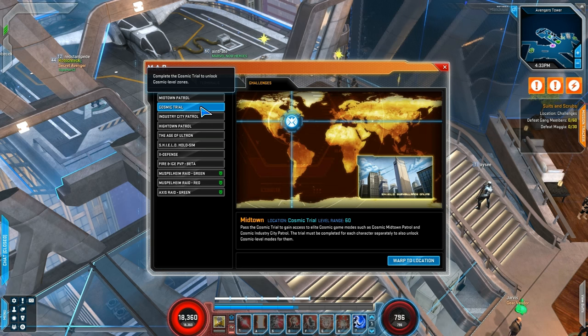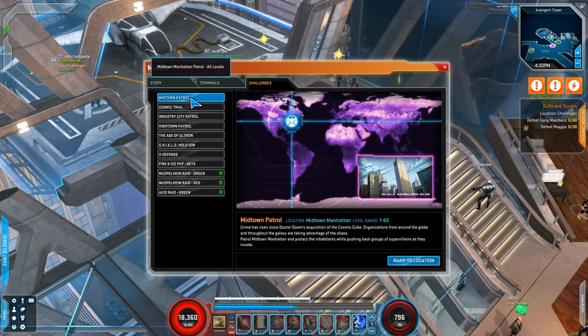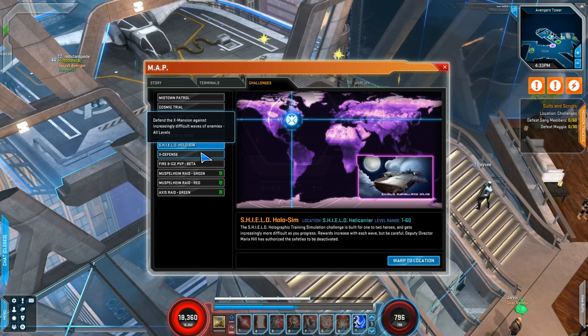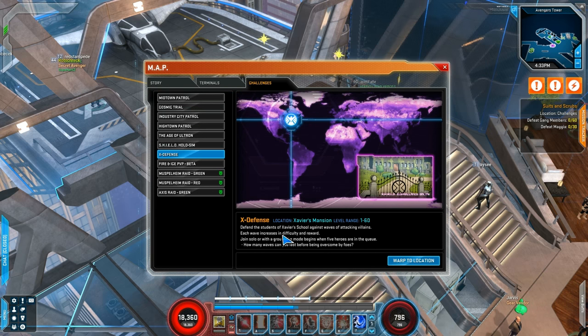Cosmic Trial is now at a separate waypoint — you don't access it through level 60 Midtown Patrol, because there is no level 60 Midtown Patrol anymore. Instead, no matter what level you are, you can go into Midtown Patrol. In the Holosim and X-Defense, it's 1 to 60 — no matter what level you are, you can go into these challenge modes. The enemies you face will drop loot appropriate to your level, so you can literally stay in Midtown Patrol from 1 to 60 and get loot appropriate to your exact level.